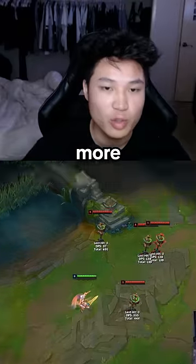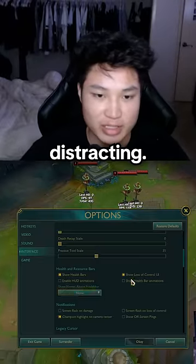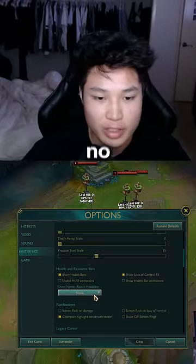I would recommend you put your HUD to zero so you have much more screen to play with. You don't want health bar animations or HUD animations because these distract you in game — just have those off entirely.